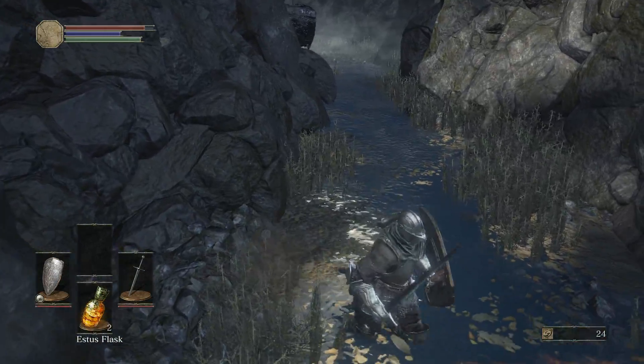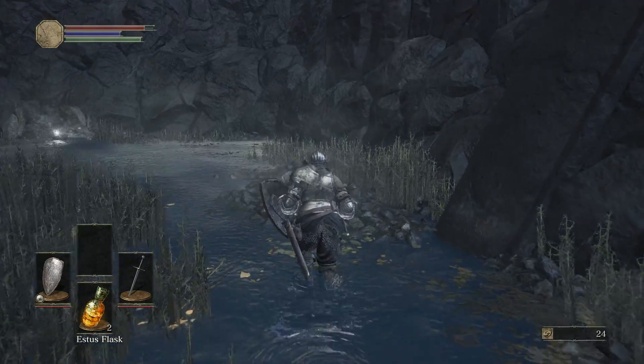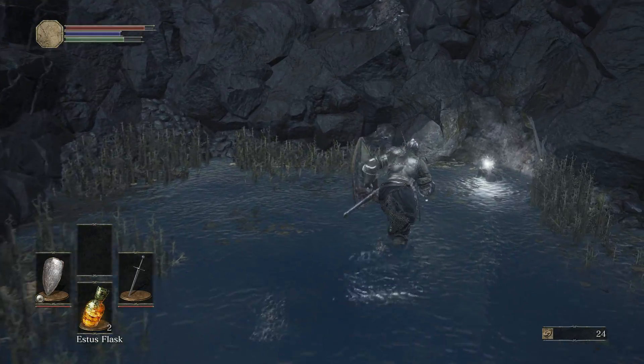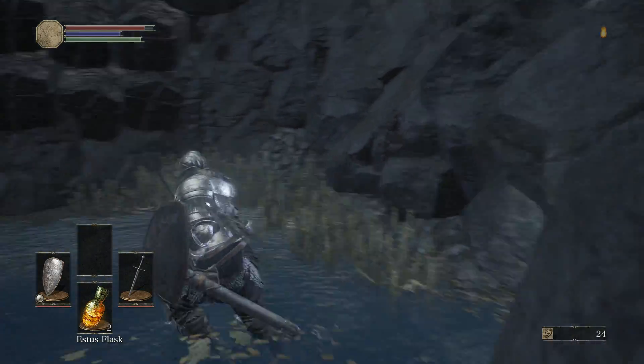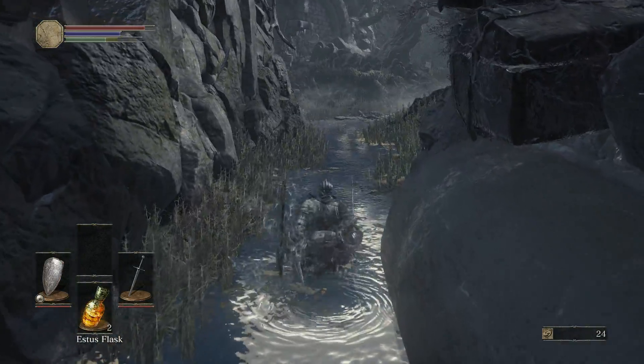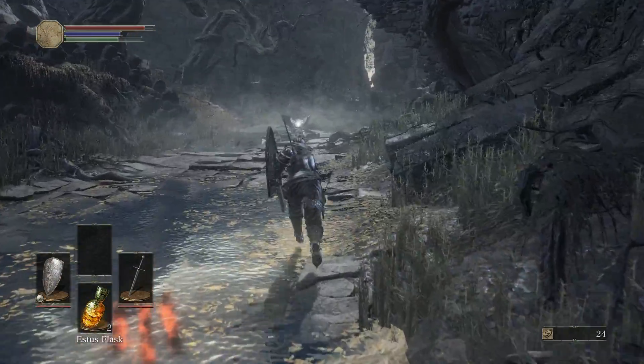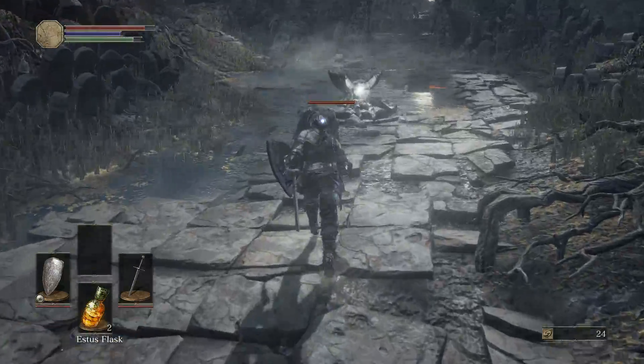There is no jump anymore. Which, honestly, I think limits the game in terms of platforming and the kind of secret areas they can have. But the jumping was always real wonky in Dark Souls and Dark Souls 2. I've tried all the requisite ways to get your character to jump. It seems like it's just a roll now, unless I'm missing out.